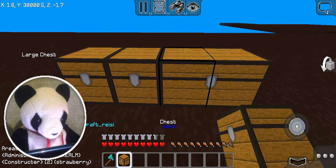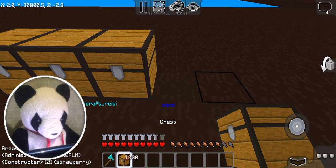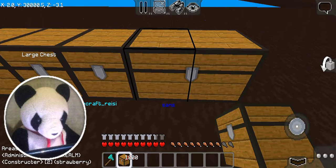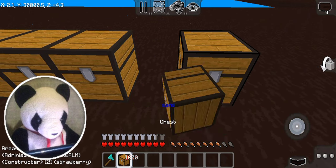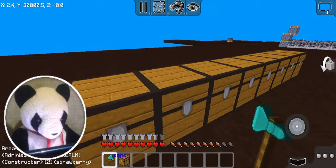If you don't want a chest to become a large chest when you place them side by side, check this out. First, place a chest on the right and one on the left, then break the one on the right. Then you'll have chests that don't become large when lined together. Who is gonna use this?